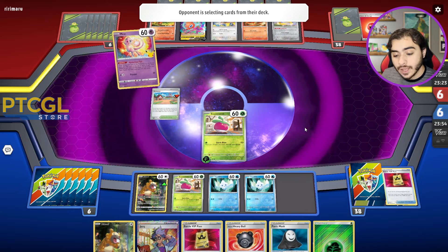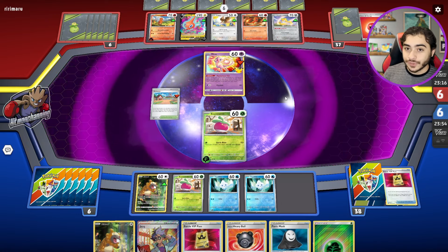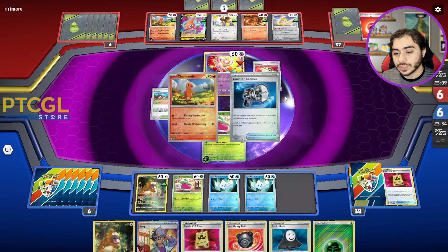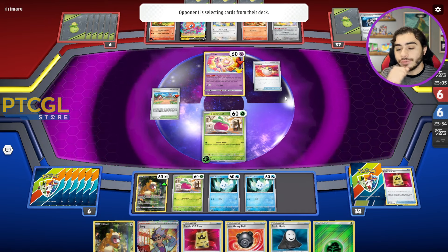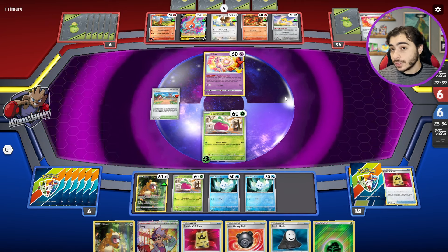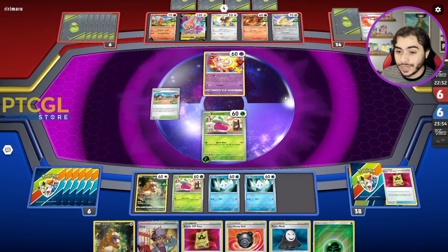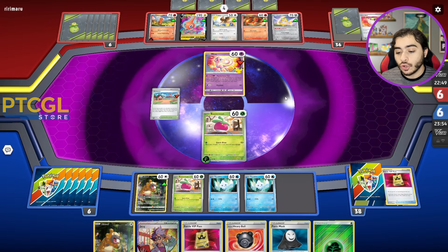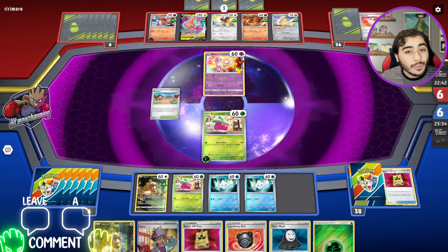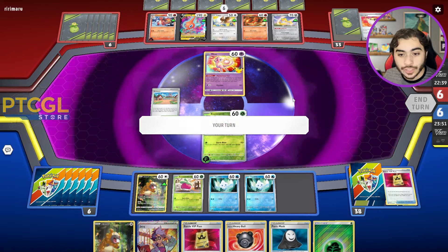They got an Ultra Ball and they're going to get themselves a Pidgeot, I'm guessing, because they can't retreat unless they have something up their sleeve. They already retreated the Jirachi. Either way, I'd like to get our Serena up right now. They're probably going to Instant Charge. If we're able to burn down these cards a little, they're evolving into Charmeleon, which is fine for us — we don't play TM Devo. They're going to go for the Instant Charge, and they're going to have to make a move eventually — we can just keep Icicle Soling.